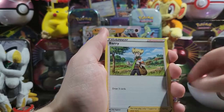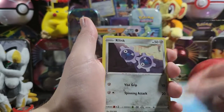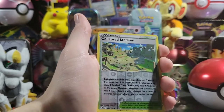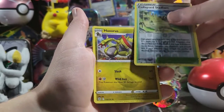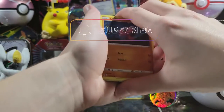We got Grotle, Budew, Clang, Nosepass, Snorunt, Klink, Cyndaquil, Cubchoo, Collapse Stadium, and Haxorus. Fusion Strike — come on, kill it like a banana.